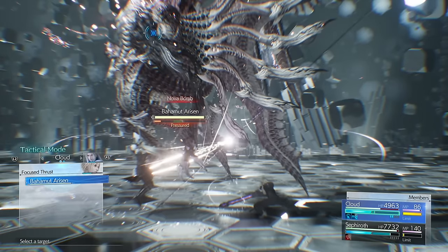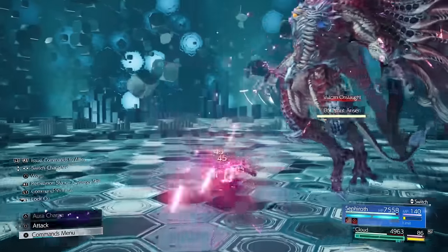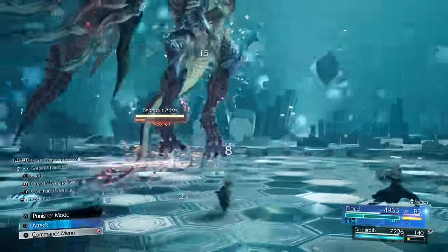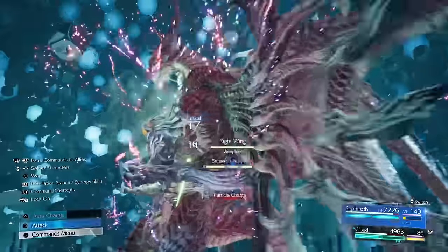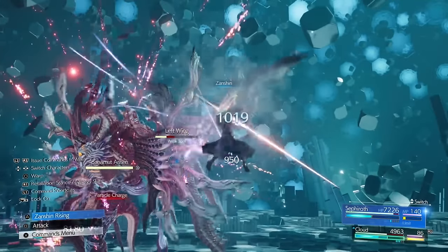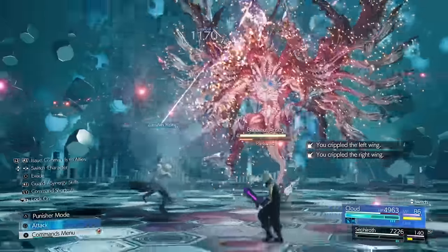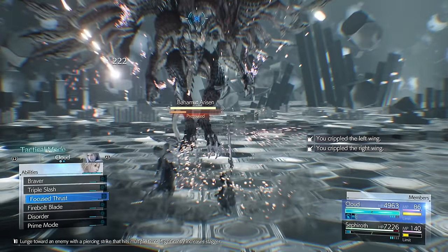I've never been able to pressure him with synergy abilities unless it happens after a certain amount of time, but you can always pressure him like this — here's the wings. Get your aura charge back up a little bit and use Zanshin on whichever wing you want, then use the empowered one. Broken already. Do it right away on the other wing — and already pressured. This pressures them for way longer and you can basically get them to stagger point. Buff yourself up with whatever you want while doing it.